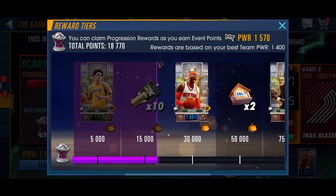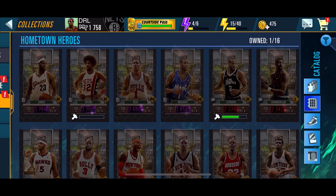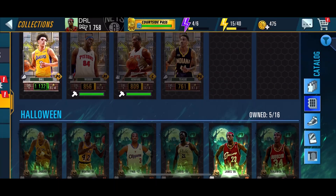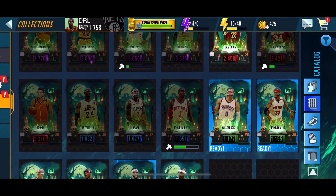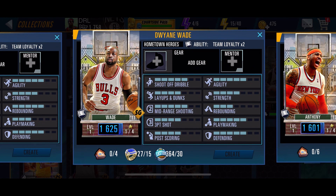We're working on getting Carmelo. My goal is to get that fourth halloween collectible along with the two other collectibles so I can craft — once I get the halloween collectibles — I'll be able to craft Amar'e Stoudemire, which is going to be great for my squad.